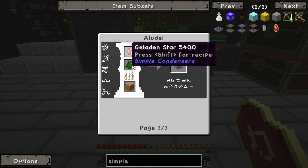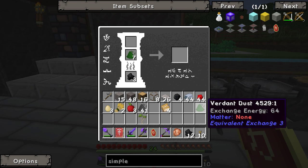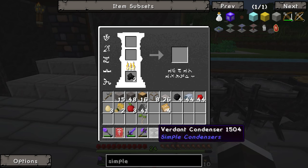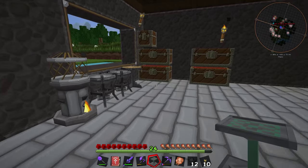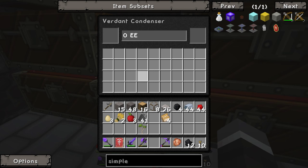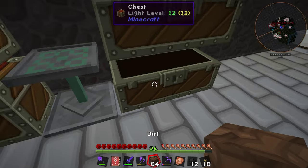Next we need to make the simple condenser, which requires eight verdant dust and the gelatin star. We should be able to throw that in like so, and that in like so, and that is going to cook into our very first condenser. These things are pretty neat — basically you can exchange items for other items. Boom, we have ourselves a condenser! We'll throw that guy there. It's got zero EE in it right now.